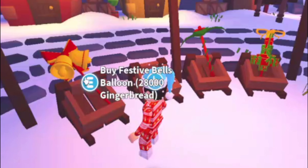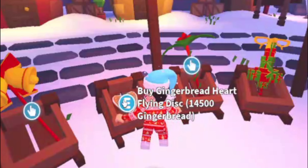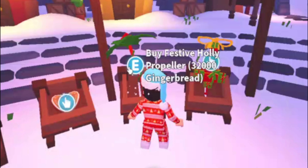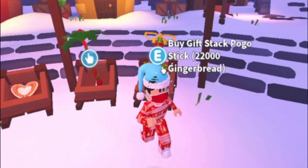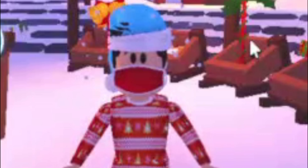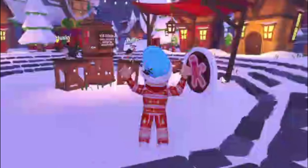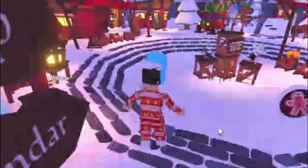For toys we've got Festive Bells for 28,000 gingerbread, the Gingerbread Heart Flying Disc for 14,500, the Festive Holly Propeller for 32,000, and the Gift Stack Pogo Stick for 22,000 gingerbread. Why is everything so expensive? Well, I'm assuming gingerbread will be easy to earn, and you do have 35 days to collect it all, so no reason to freak out.